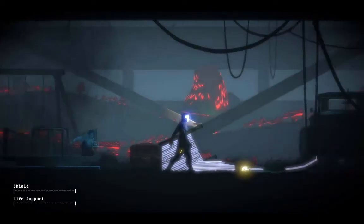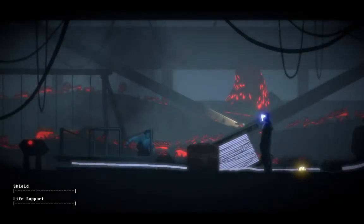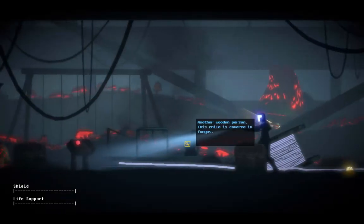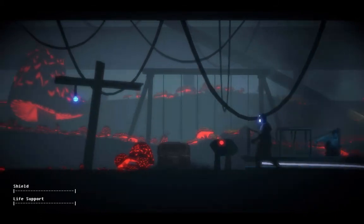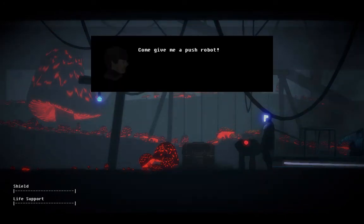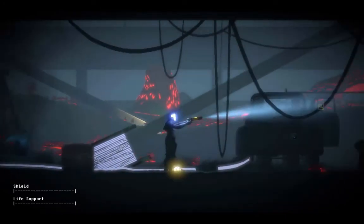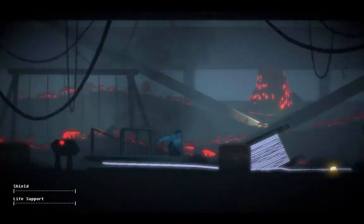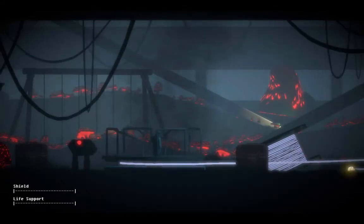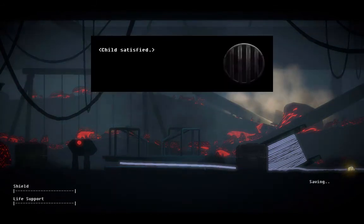No, I don't want to interface with a merry-go-round. With a horse tornado. Come give me a push, robot. Go to hell, kid. Give her a go now, sir. Give her a go now, sir. Exactly what I wanted to happen. Kill the child.